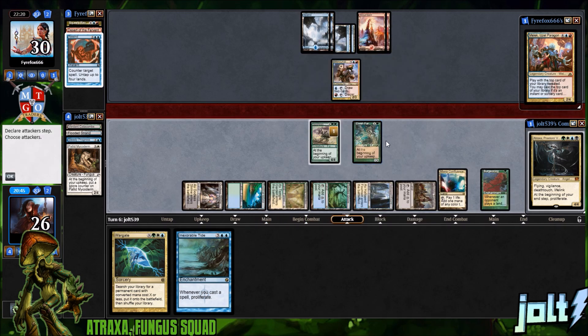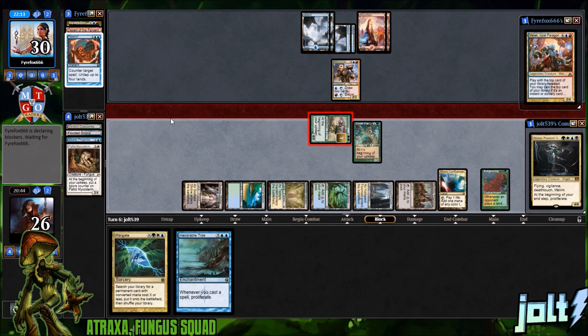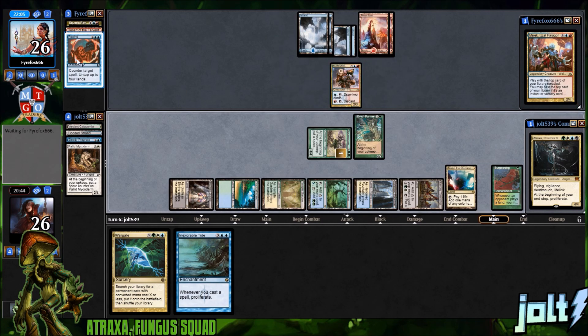Do we want to swing in for four? Yeah, let's push in. If they're going to use the Chemister to take care of the Spore Sower they would have gone for it already. If they declare the Chemister as a blocker we chump block and then go for the activation — we're still going to take out the Chemister. I don't mind trading on that card advantage. Getting in for four is well worth it.